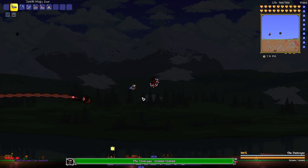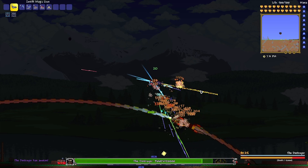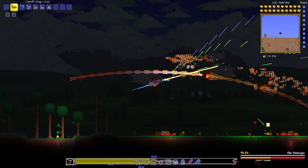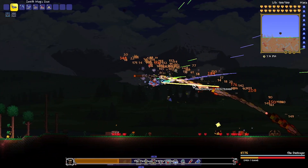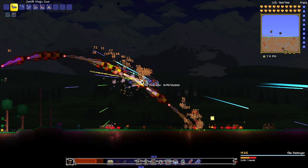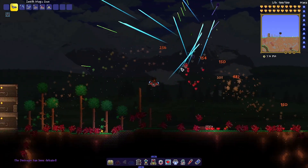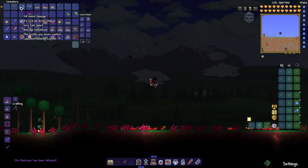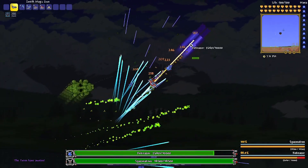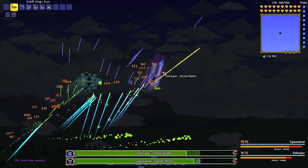Next we've got the Zenith Magic Gun. Way better — actually wait, the yo-yo is like ten times better. The magic gun does good damage, it's an in-game weapon, but it's not as strong as I thought it would be. Base damage is maybe 300.